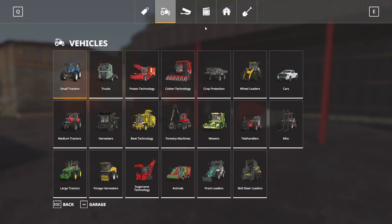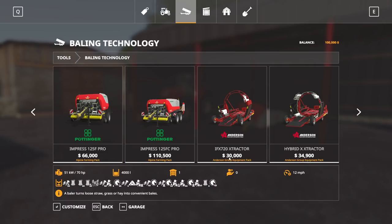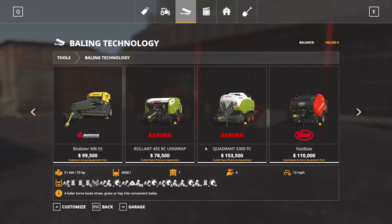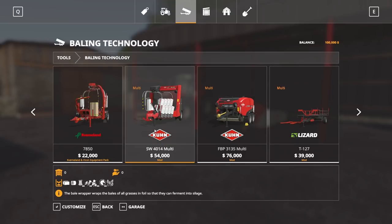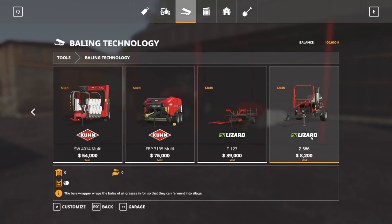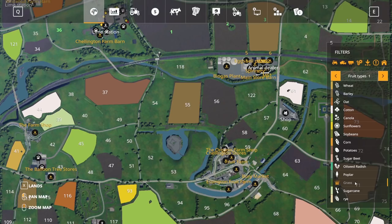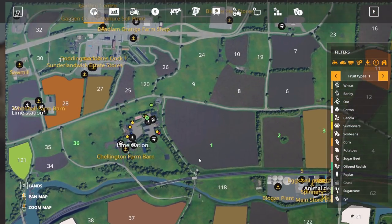I also have all the Giants DLCs. If I go under Bailing Technology, it's got a ton of stuff — the Anderson Group Pack, the Alpine Farming Pack, the Klaus Pack, the Covertolin Pack — all the Giants DLCs are in here. These are already built into the map. So yeah, I should be able to do a lot of different fun stuff. There's a lot of different crops on here and I'm excited to experiment with what we've got going on.